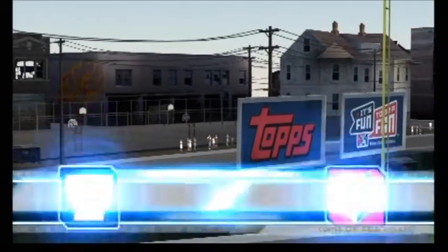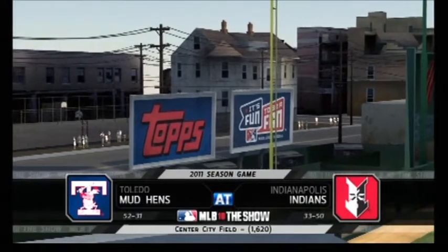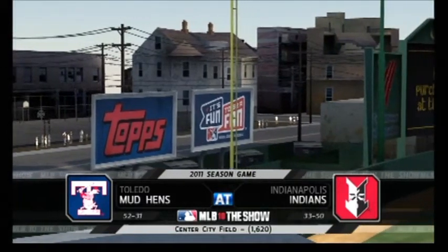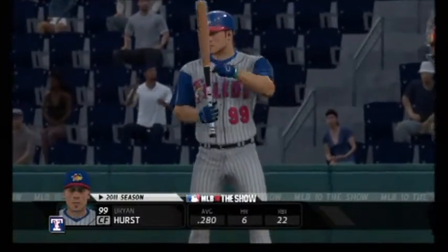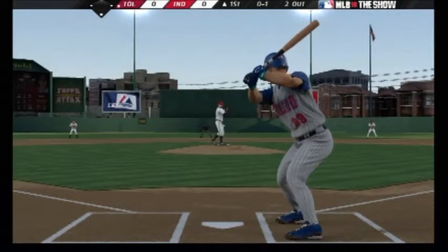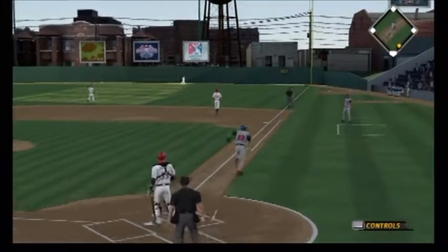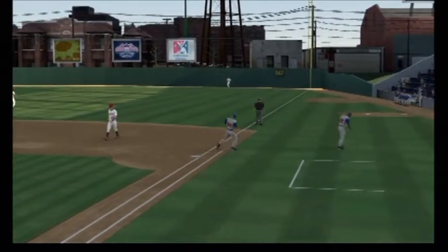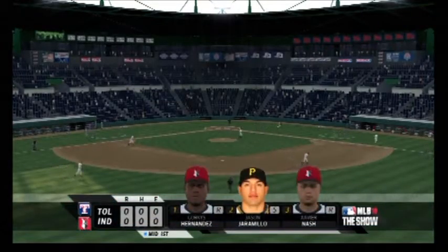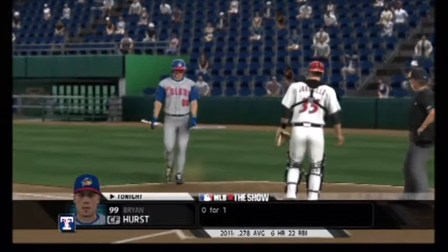The neighborhood may have taken a slight turn for the worse over the decades, but one structure still stands tall. This venerable center city field will play host tonight. Brian Hurst will be the batter. A fastball, and he might have gotten under it just a bit — this is out to deep right field. Rainer gets under it and puts it away to retire the side.